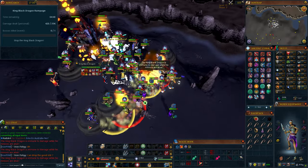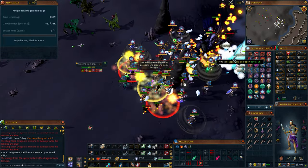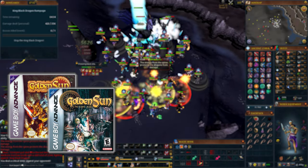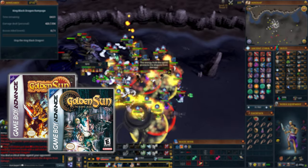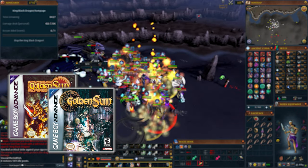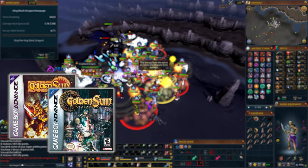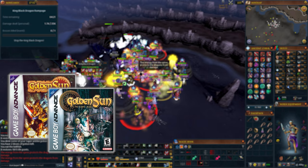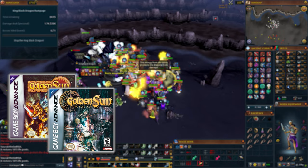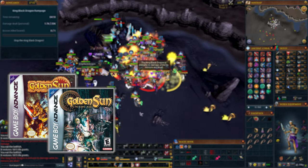Golden Sun is a series that was first released for the Game Boy Advance, with one sequel for the Nintendo DS as well — this was in the early 2000s. I grew up playing and replaying the two Game Boy Advance games; they're some of my favorite turn-based RPGs of all time and I still jump back into them for nostalgia's sake. Golden Sun was the first game I ever heard of where players were able to successfully rig the RNG to get really rare drops, which is why I bring it up.